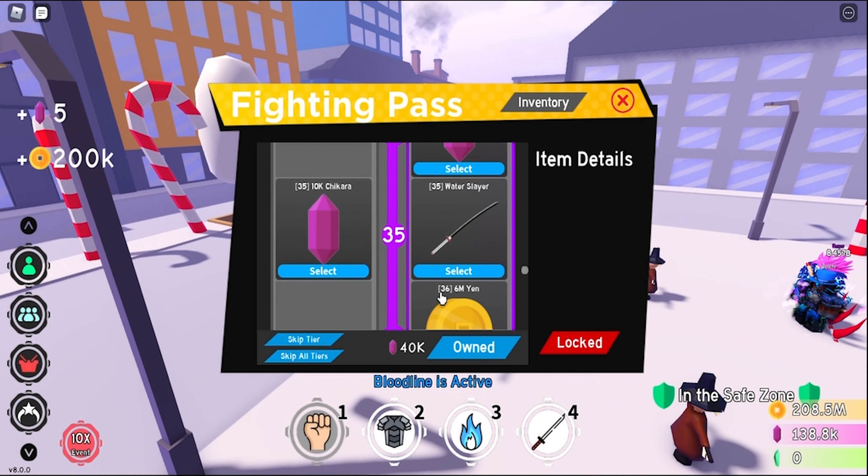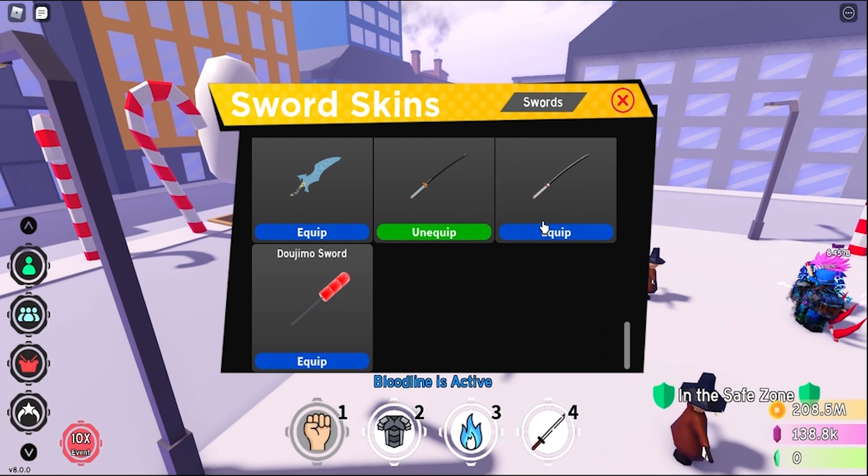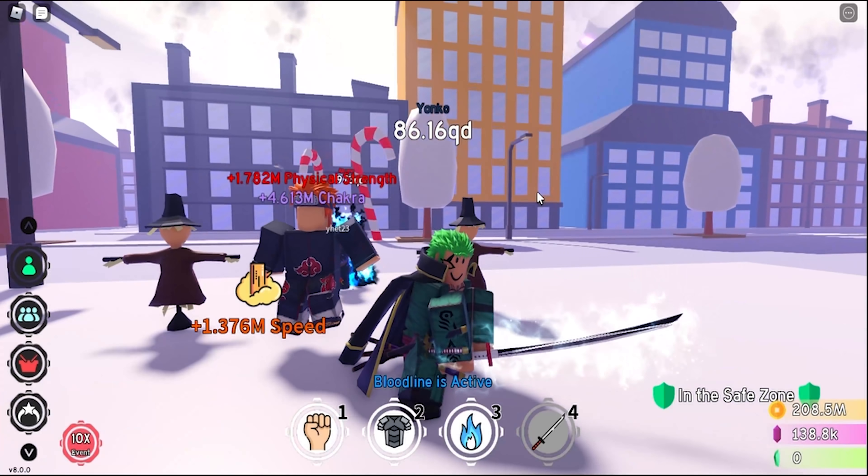Next up we have the Giyu sword because it's like the water Hashira sword. That's really cool — the sword skin looks really nice.